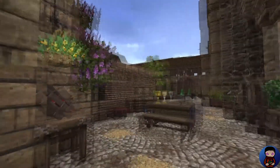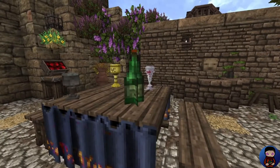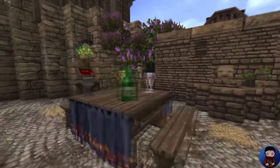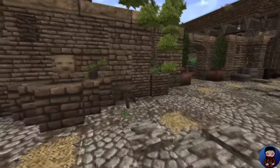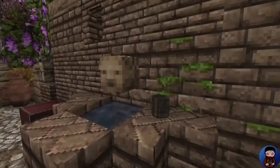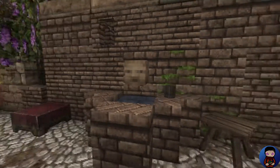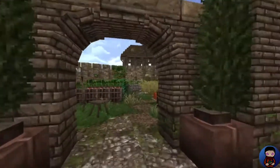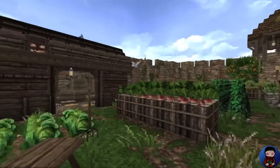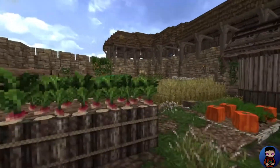Back in this building, we have a small picnic area — a small table where people sit down and relax and enjoy themselves. And I do like this little fountain design. Nice job. We have a small garden in here.